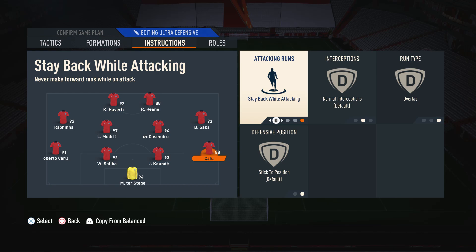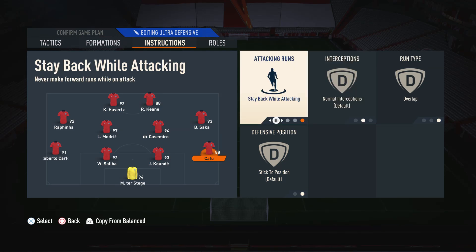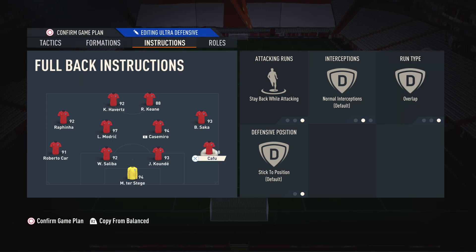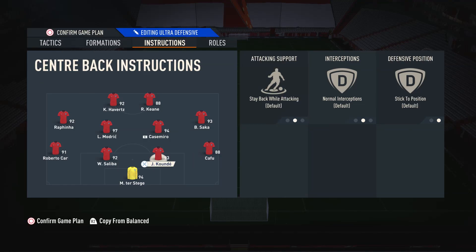Moving on to the right back, I have him on Stay Back While Attacking and Overlap. This is my more defensive minded player so I like to have him on Stay Back so we always have at least three back at a time, but when I do want to send him forward he will use the overlapping run type to add extra width. If you're feeling super aggressive you can put both fullbacks on Balanced Attack and Overlap, but I like to leave at least one on Stay Back.